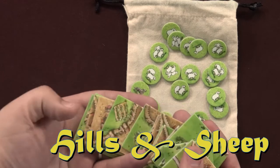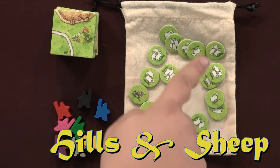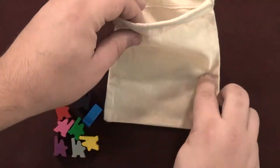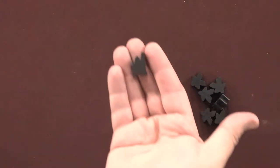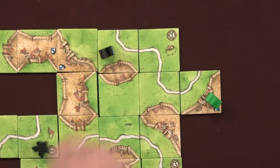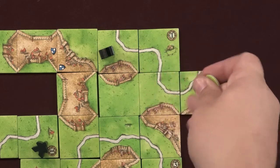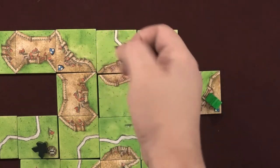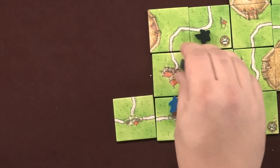The Hills and Sheep expansion adds 18 new landscape tiles, a cloth bag, shepherds, and 18 sheep tokens, adding about 10 minutes to gameplay. Place all the sheep and wolf tokens in the bag. Give each player a Shepherd piece in their color. On your turn, you can choose to place your Shepherd instead of a meeple on the tile you lay — the Shepherd can only occupy a field. After placing it, draw 1 token from the bag: if it's a sheep token, put it face up next to your Shepherd; if you draw a wolf token, return it to the bag and return your Shepherd to your supply. Shepherds do not count towards field control, and only 1 Shepherd is allowed per field.